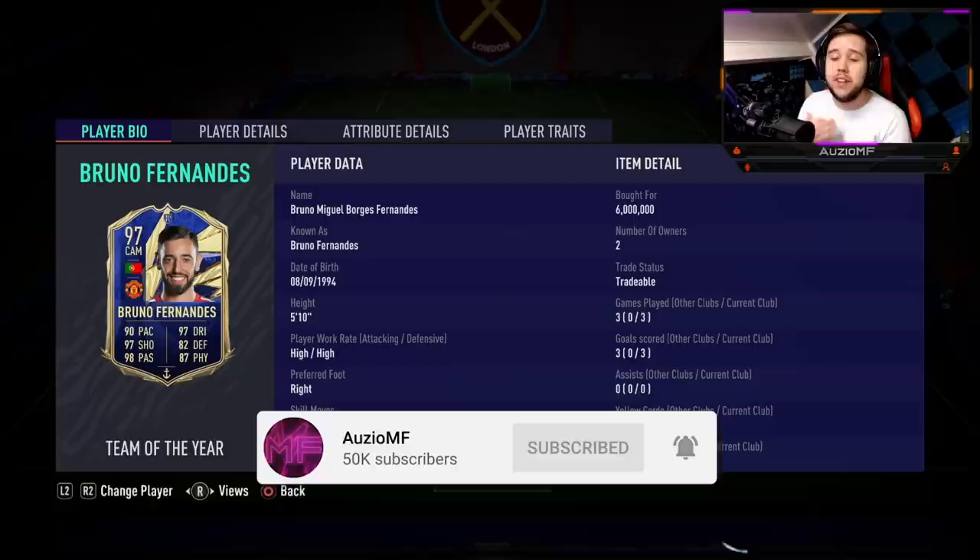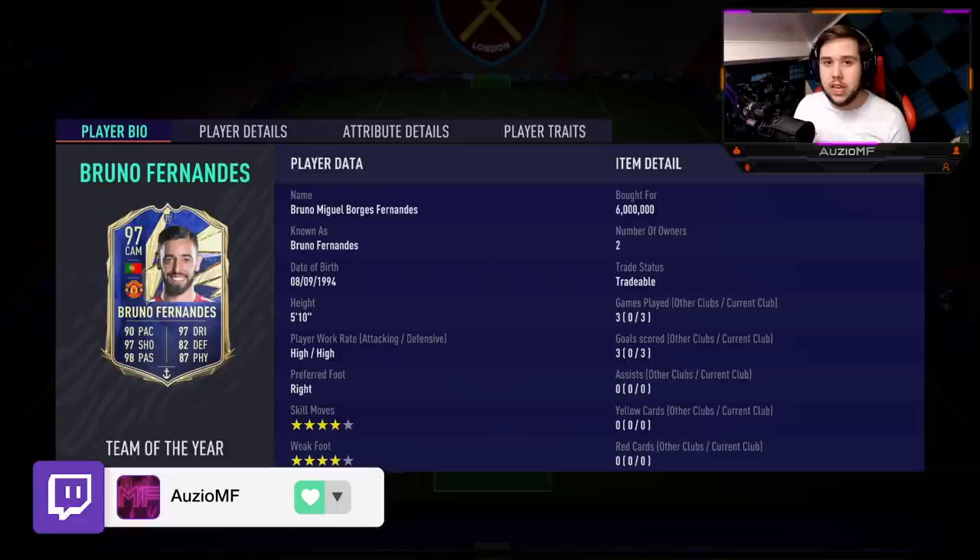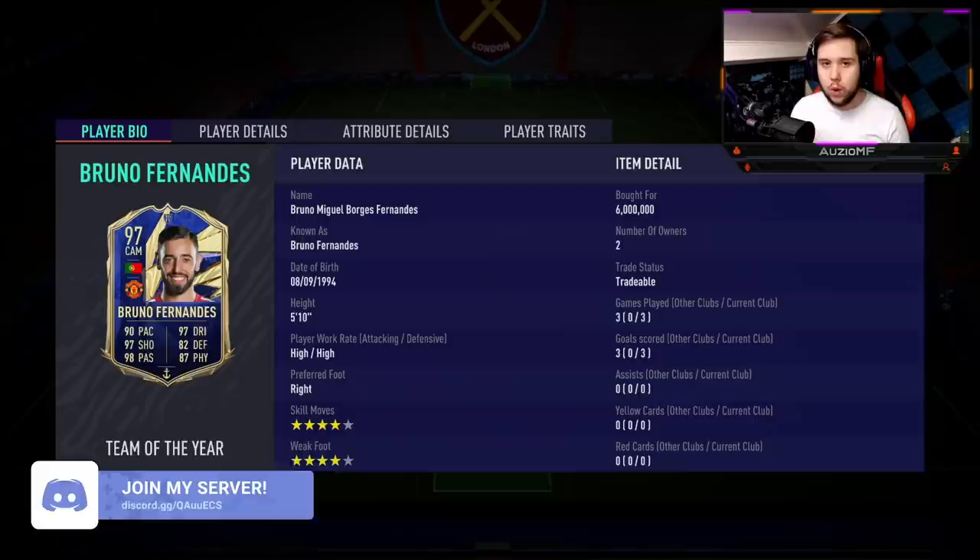What's going on guys, Auzah here and welcome back to a brand new video. Today we are looking at another Team of the Midfielder and it is going to be the man himself, Bruno Fernandes — easily one of the hardest cards to actually get at this moment because he is extinct, and my boy Ian has picked this card up for 6 million coins.